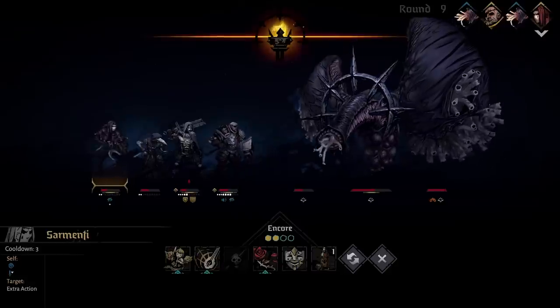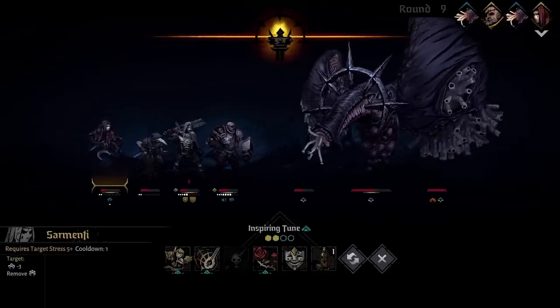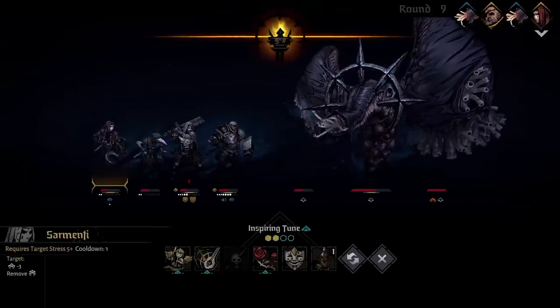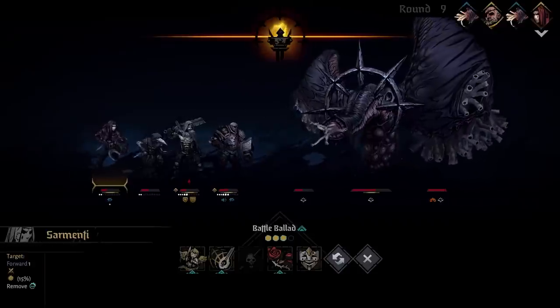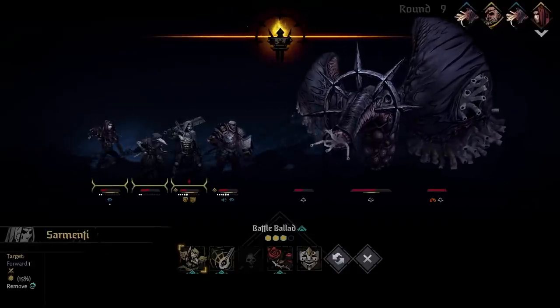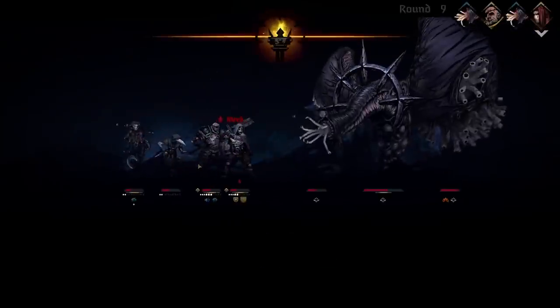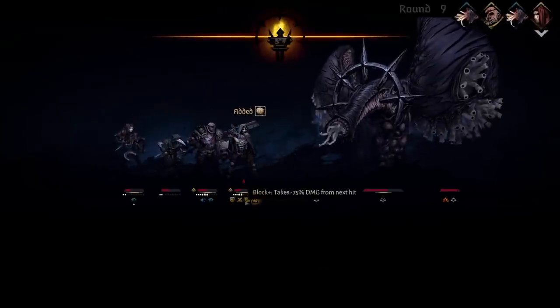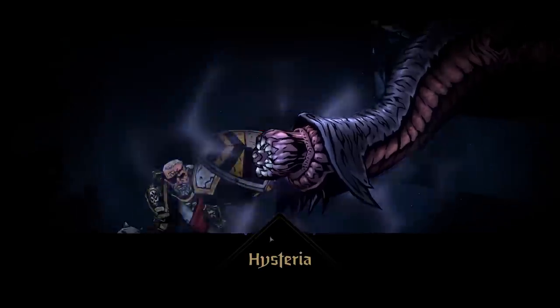This wound at least has been tended to, and Encore is back — so now I could use that for the Leper. I could also use Inspiring Tune right now, which might be a bit better. I think it might be better to use Encore on the turn when the lung is in the front, because I can't hit this one anyway. There's the strength buff — that's a lot of buffs.